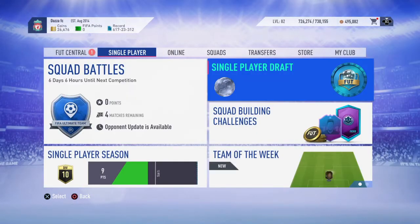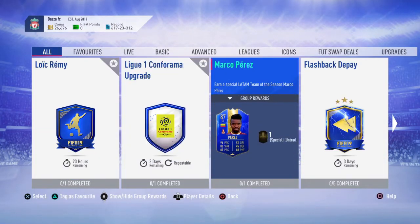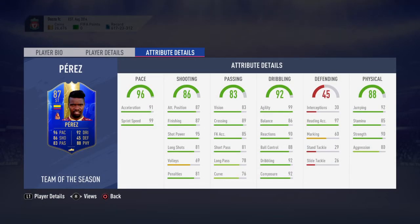I'm going to move into the second part of the video now. This card came out today — Marco Perez. I'm going to review it, see if it's worth it or not, see if you need to complete it. On the base stats, you've got 96 pace, 92 dribbling, 86 shooting, 83 passing, 88 physical. By the looks of him from his base stats, he's going to be good. Let's have a look at his in-game stats.